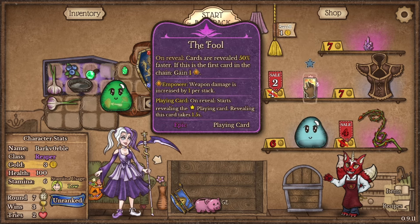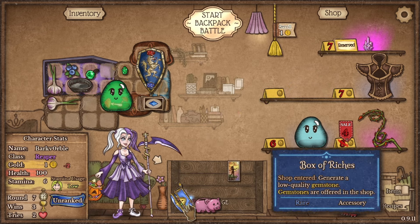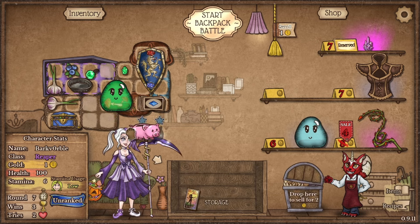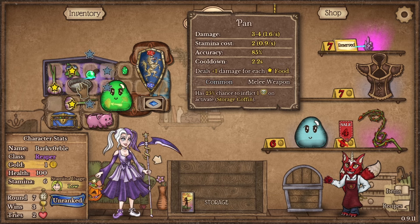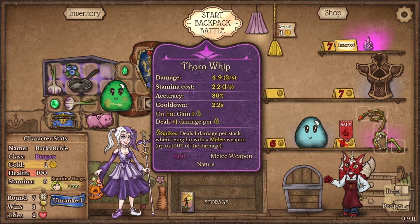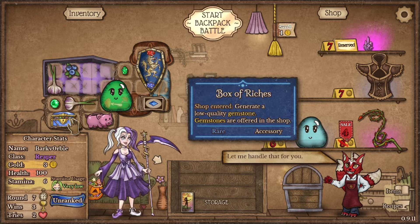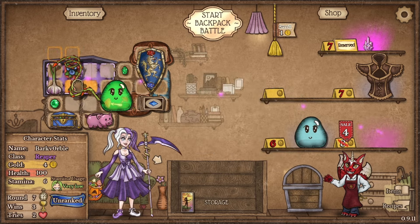The Fool is on offer, and a Corrupted Crystal. The problem we've run into now is we don't actually have a weapon. We could sell the pan and get the Iron Whip, which I think we have to. We really can't be messing around with nothing right now. I should have sold a gem over that — oops.